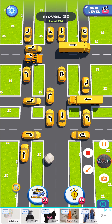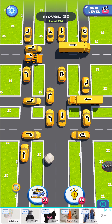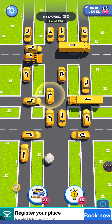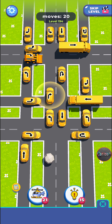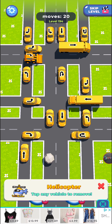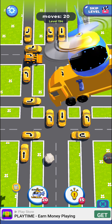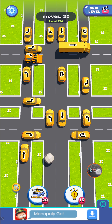For the sake of this video I'll show you what the hints and boosters do. You have the bulb icon — if you tap that and then tap anywhere on the screen it tells you which car to move next. Then you have the helicopter option: you tap it and then tap any vehicle to remove it. It picks up the truck and gets rid of it.